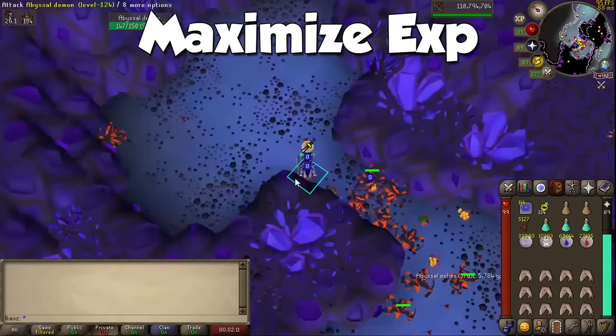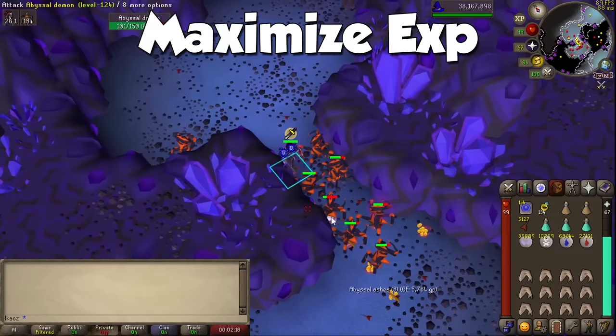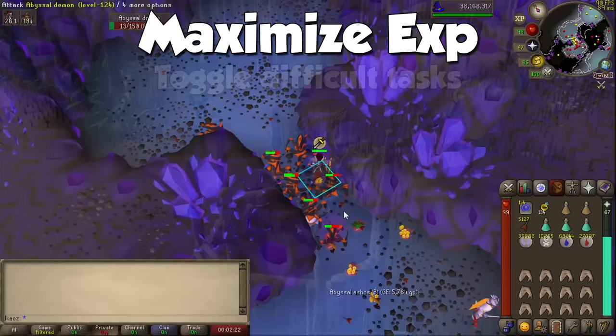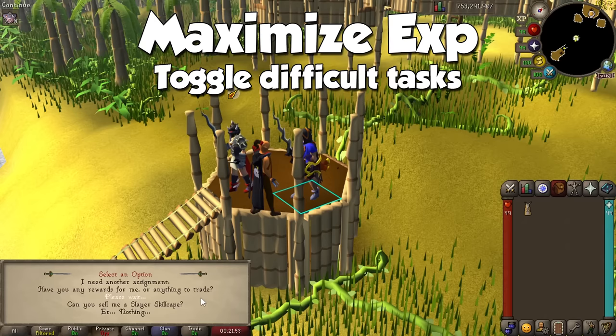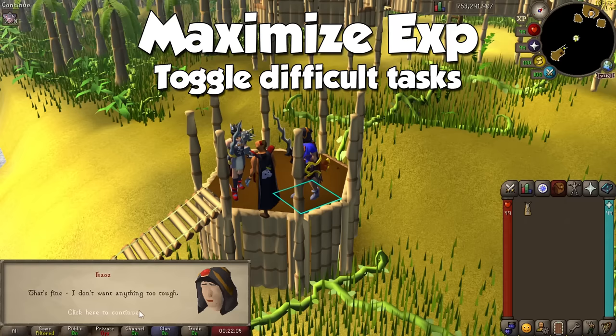Here are a few tips to maximize experience gains. Tip number one is to toggle difficult tasks — if you talk to a Slayer Master you'll see an option for them to take your combat level into account when giving an assignment. This will be off by default, but if you ask them to turn this on, you will be assigned any creature on their list regardless of your combat level. This is a double-edged sword, because if you're stuck with an annoying task and have no points to cancel it, you're kind of out of luck.